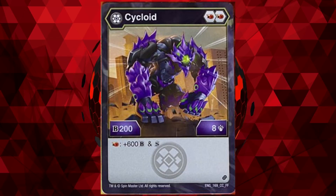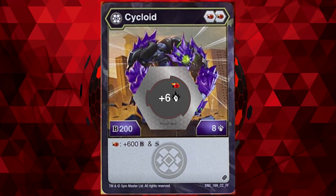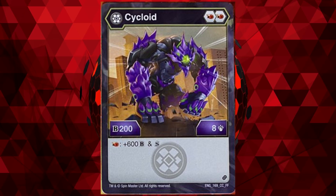Number 1: Darkus Cycloid. By far the best Cycloid released, and one of the best Darkus Bakugan in the game. Darkus Cycloid has an amazing core lineup of double Fire Fist, and a great stat line to take advantage of it with 200B power and 8 damage. Meaning, when on the plus 6 Fire Fist, it reaches a spicy 14 damage. On top of that, when on a Fire Fist, it gains 600B power and Shadow Strike. While the B power isn't really anything special, the Shadow Strike makes it immune to stat reducing effects.